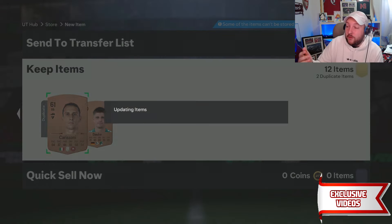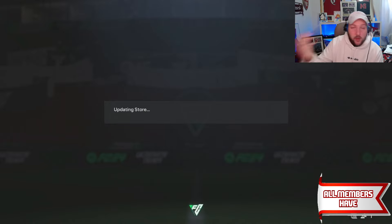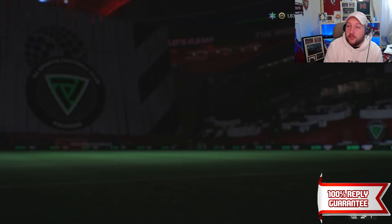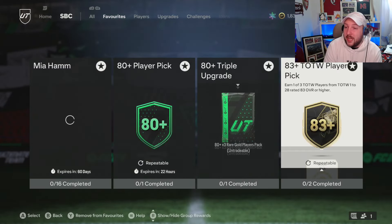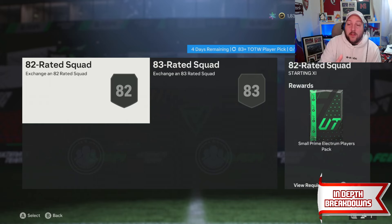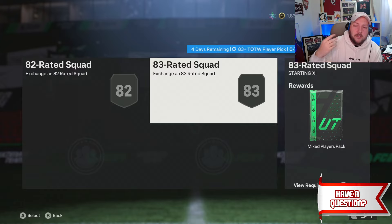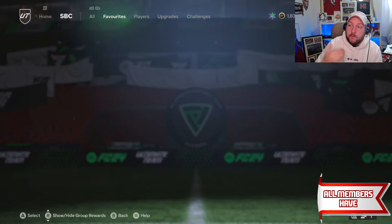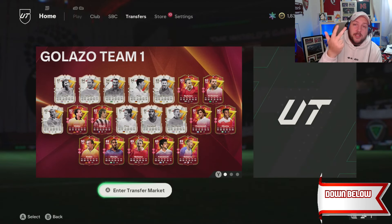You shouldn't have duplicates in bronzes if you're starting out. If you do, just put them into the SBC you want or discard them. Where I get those packs from — and it's really important you remember this — is the actual team of the week SBC. For this we need 2x84 rated in an 82 rated team. If you put in 2x84s, every other player can be 81 rated and that gives you this pack. Then for 1x85 you can have around 3 or 4x83s with the rest 82, and they keep giving you packs back to do more upgrades.